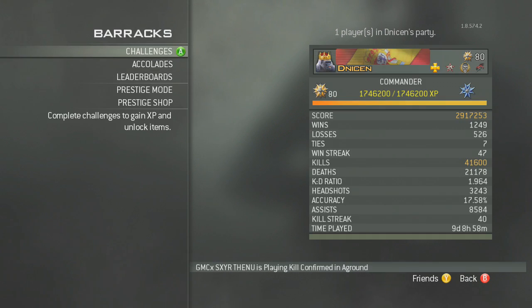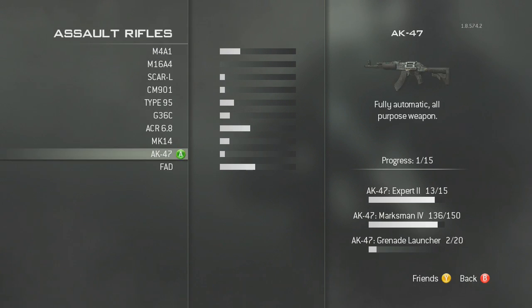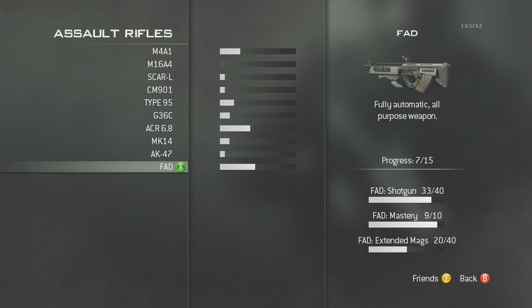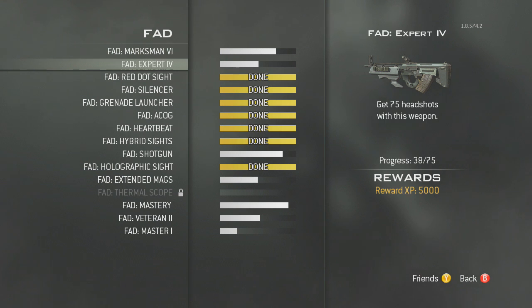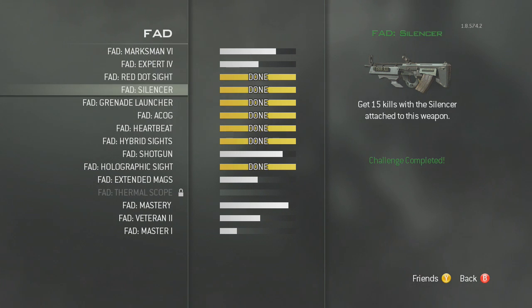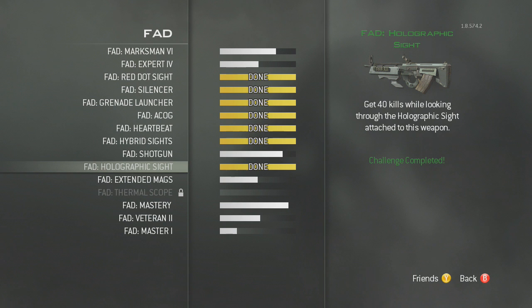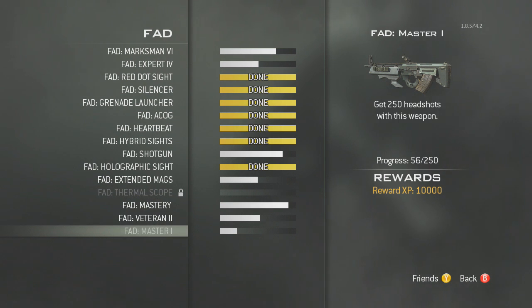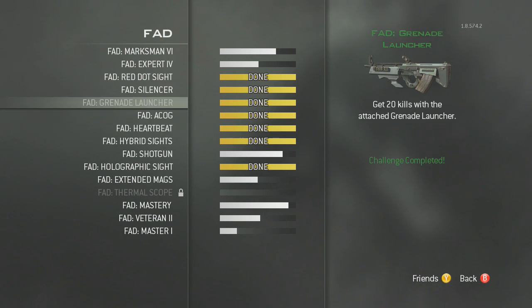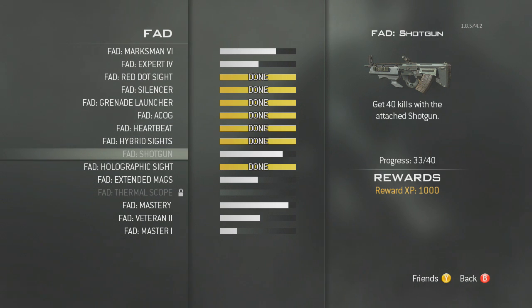Let's go take a look at the barracks and I'll show you the challenges. Go to Challenges, then Primary Weapons, then Assault Rifle for the FAD. You can see on the bottom right it shows three challenges. There are challenges for total kills with the weapon, total headshots, red dot, silencer, launcher, ACOG, heartbeat, hybrid sight, shotgun, holographic, cinemags, and thermal. The bottom ones include: achieve max proficiency, get 1,000 kills, and 250 headshots — most challenges give around 500 or 1,000 points.